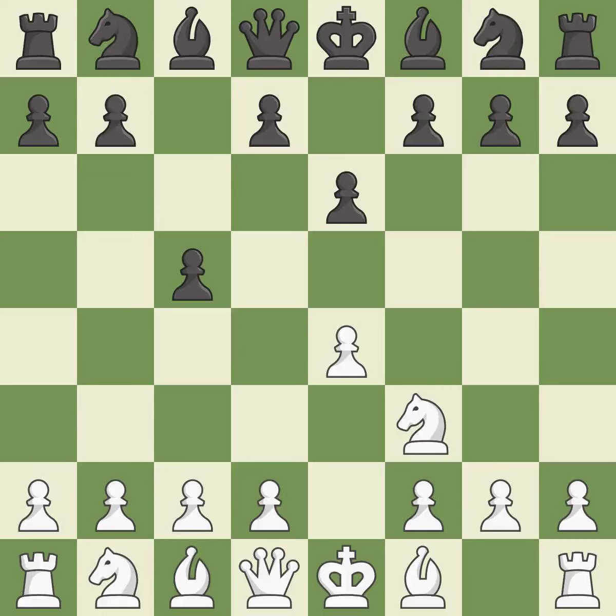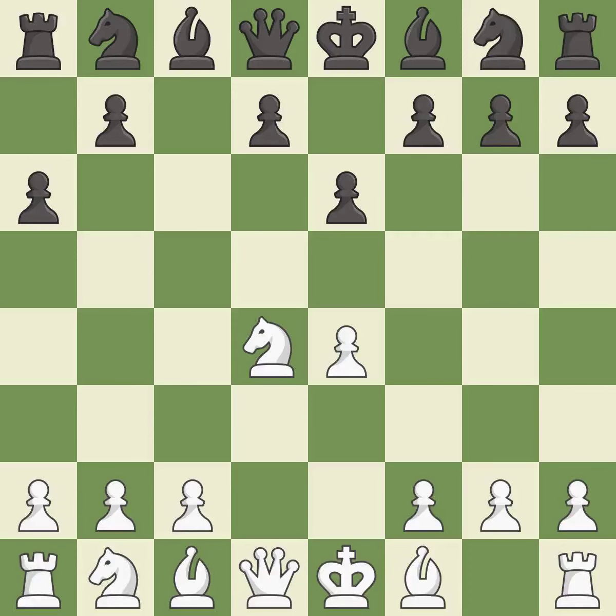E6 creates an opening for the dark-squared bishop and opens a new diagonal for the queen. D4 offers to trade the more important central d4-pawn for the c5-pawn in exchange for more control of the center and quick development. Cxd4 gives black two central pawns versus one central pawn for white. Nxd4 recaptures the pawn and activates the knight, in return for having one central pawn versus black's two. E6 prepares for a b5-pawn push to gain space on the queenside and stops white pieces from using the b5 square.